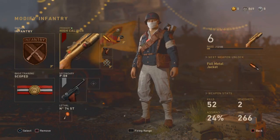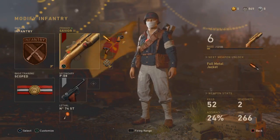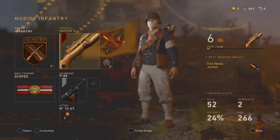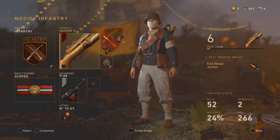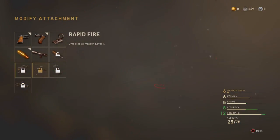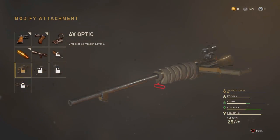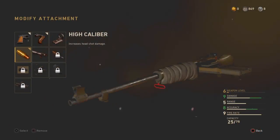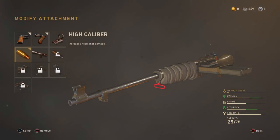This is gonna be the loadout for today's episode. We are trying out the Savor 2, which is the heroic variant of the M1941 gun. Never really tried out the gun. You guys can see I got 52 kills with it, 2 headshots, which is not really that good. Of course, I haven't really unlocked all the attachments for it, but what we're using today is the quick draw, the grip, and the high caliber — just so when we get some headshots, we definitely kill the dude.